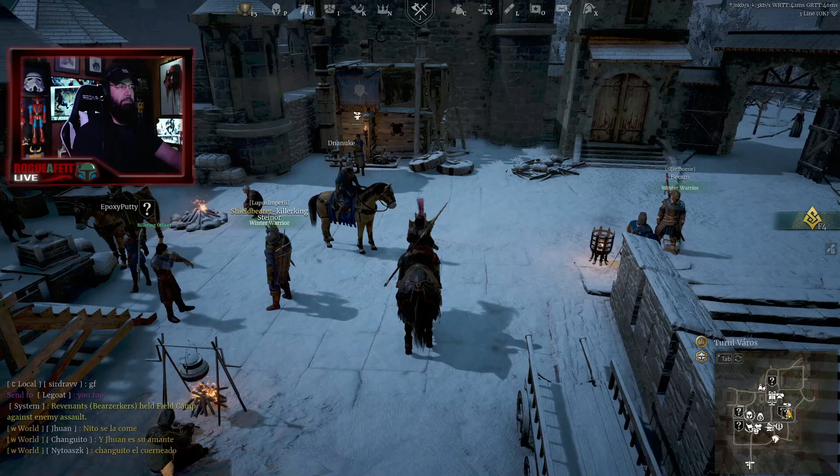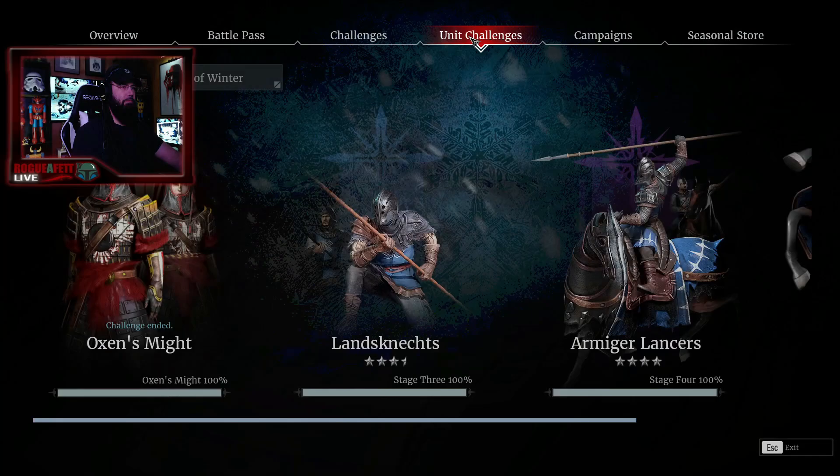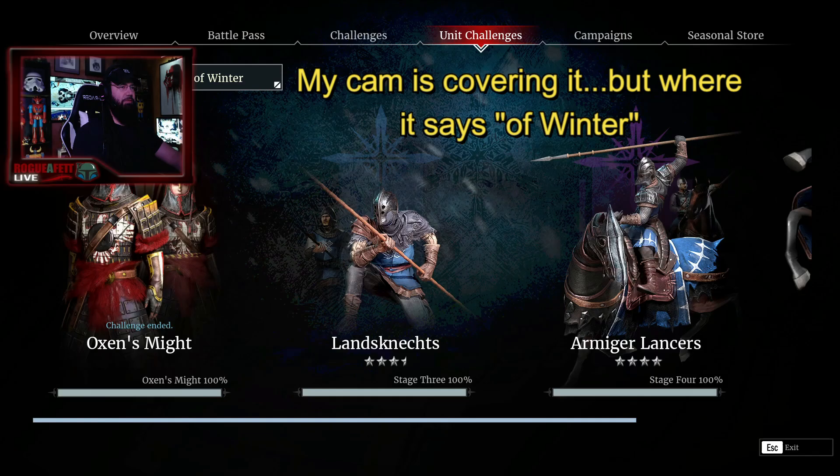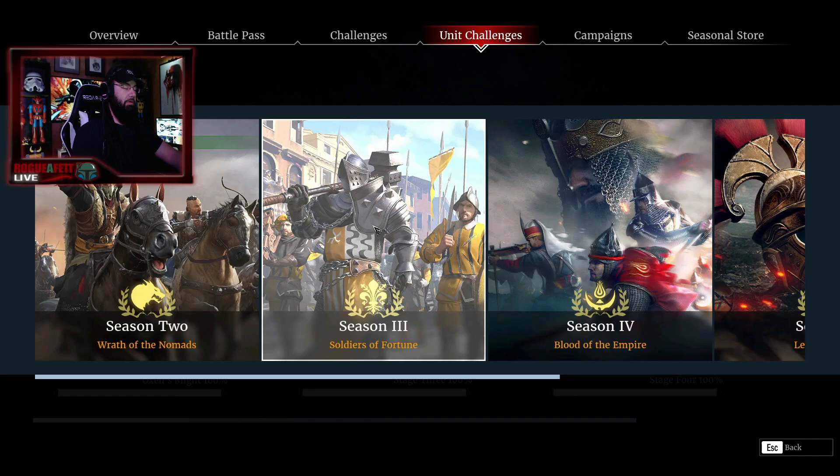Hit F5 or go up into the menu and hit your season option. Go to your unit challenges, and right up here where it says season six, you can change this by just clicking on it. Here they are — you can go to all the seasons right here and start working on the quests to get particular units.